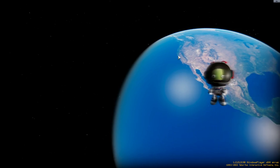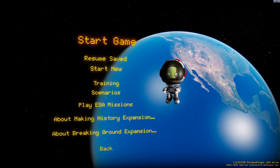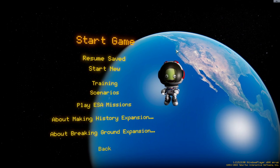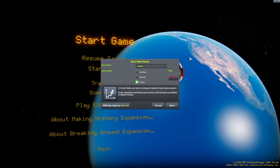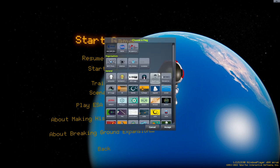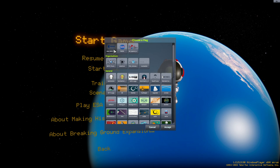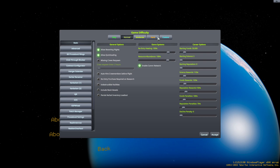Hello everyone, and welcome to a prospective RP-1 playthrough from Raze Aerospace. This is in Kerbal Space Program 1.12.5, the final version of KSP-1, and I am going to try out RP-1 after not playing an RP-1 career save for four years. The last time I did it was in 1.3.1. I have decided I'll play as a European Space Agency, and I'm going to start in 1971 — more about that later.